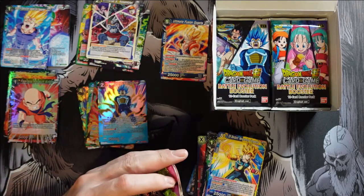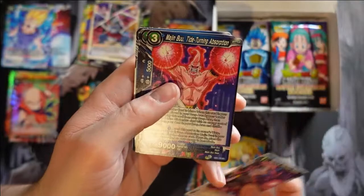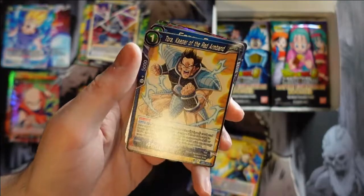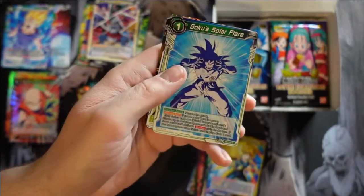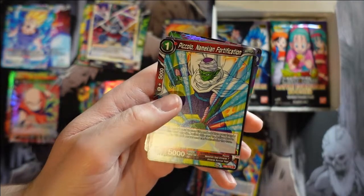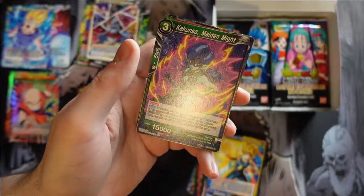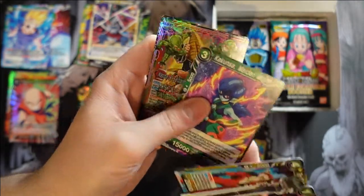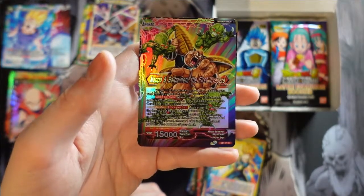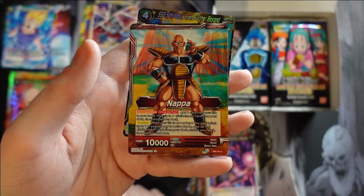Hoping to see more stuff from the Saiyan Saga — I know we hit one of the little green guys. Remote Sirius Bomb, Boma Inspiring Support, Piccolo Namekian Fortification, Trio de Dangers Mark of the Wolves — I like the anthropomorphic wolves. Kakusa Maiden Might — I'm getting better at that one, I'll keep trying. Nappa and Cyberman the First Invaders — that is awesome, I love it. That is so cool. Nappa's on the front side, he's got the little pills — that's sick.